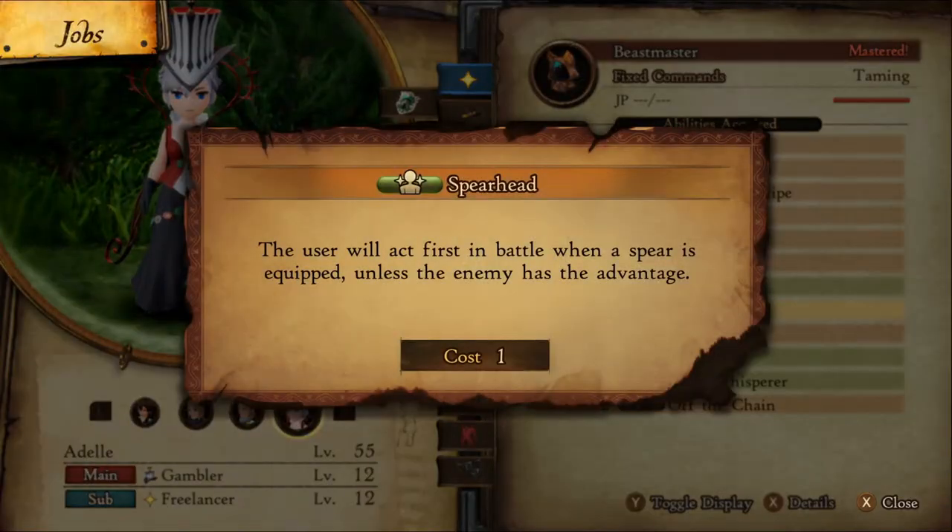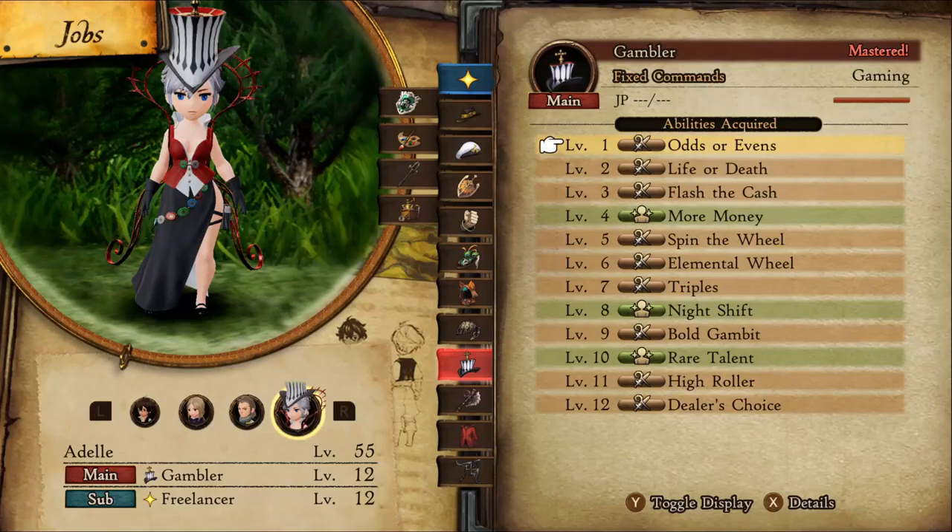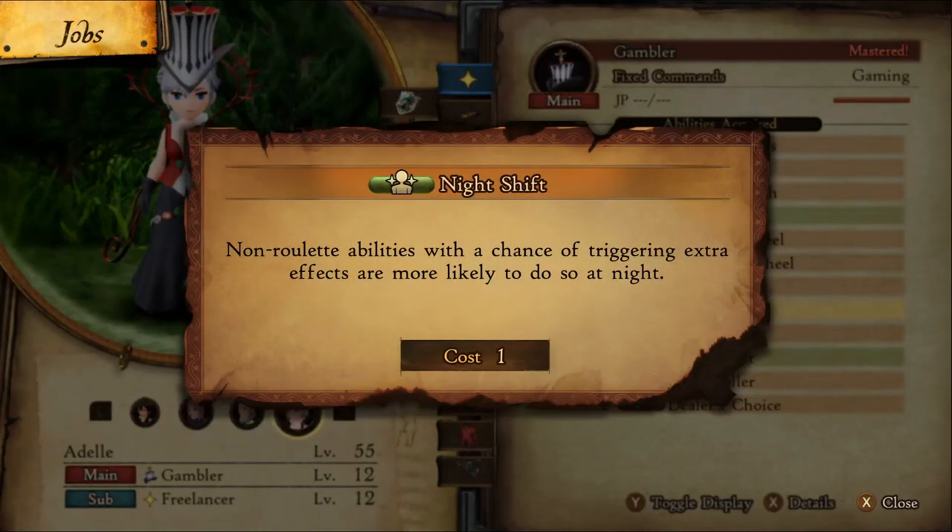Beastmaster at level 8 for Spearhead. This lets us act first in battle so we can get the goods and hightail it out of there. Like any good Teeth, we'll be striking at night.